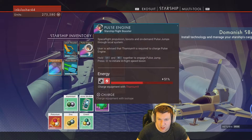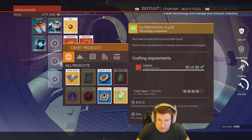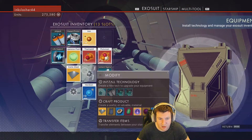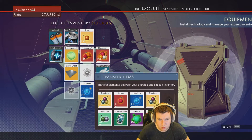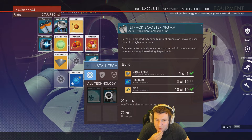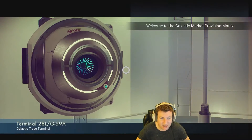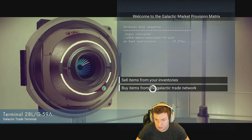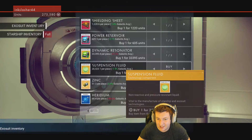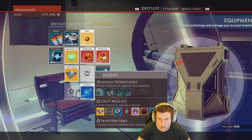Wait a minute - I'm gonna try to create a warp cell, and a Carite sheet so I can create a wait a minute. I should be able to - I sold my platinum, damn it! Can I buy back my platinum? I need 10 platinum. I can't believe I sold the platinum that I now need. I'm sure they're gonna upcharge me on it like crazy - nope, can't buy it. Of course I find the thing I need finally - or can build the thing I need finally. God damn it.